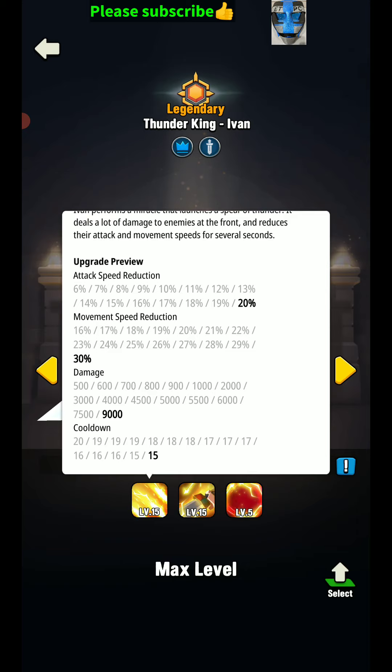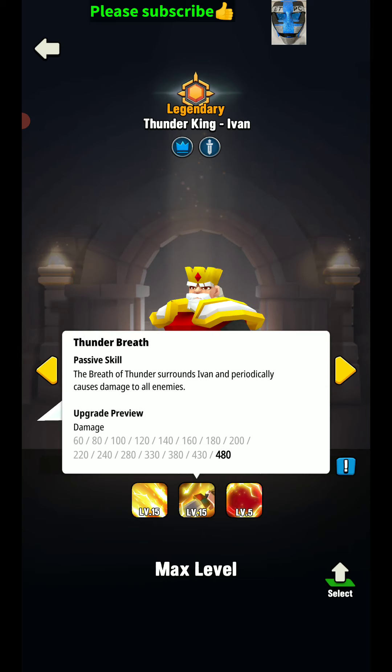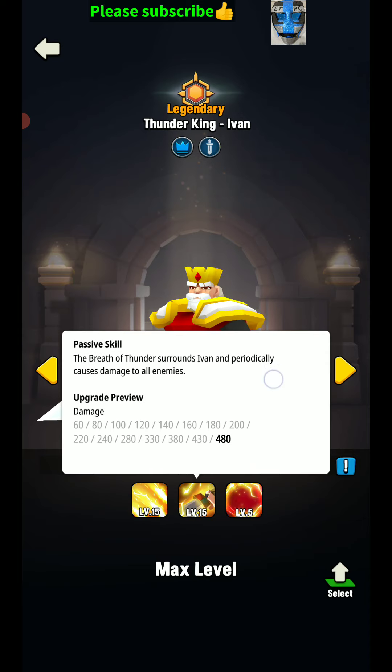Level 8 stuff is pretty much gonna have three quarters of their health gone. Level 9 pretty close to that. Level 9 load troops, so cooldown's 15 for this one. The passive skill is the Thunder Breath — the Breath of Thunder surrounds Ivan and deals periodical class damage to all enemies. This one does 480.